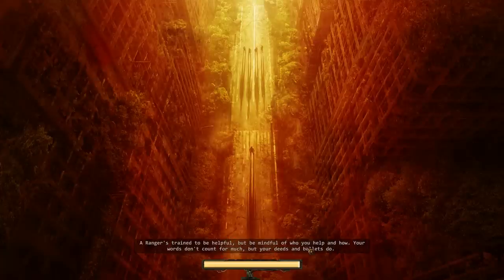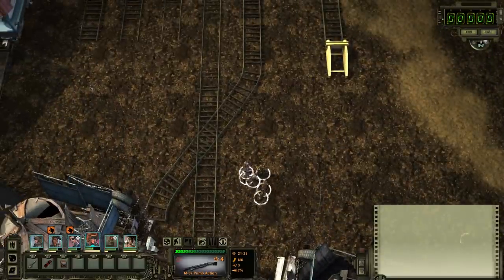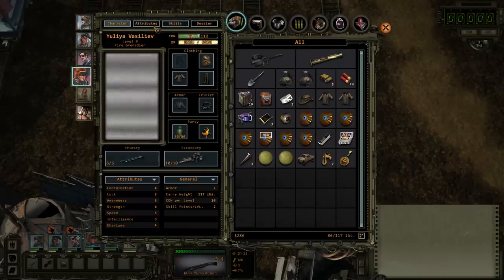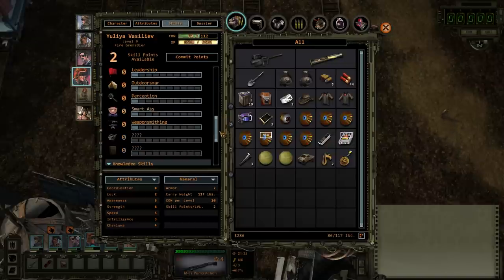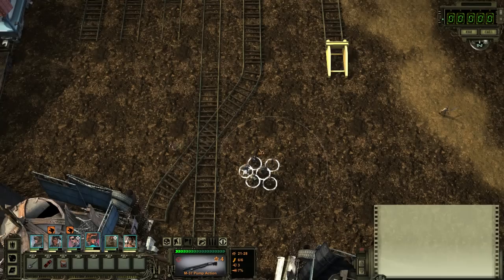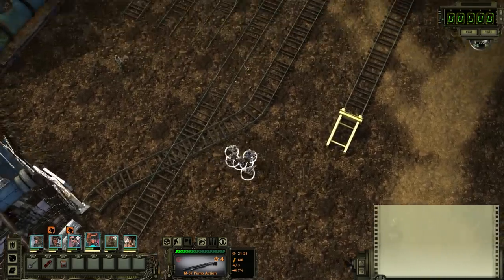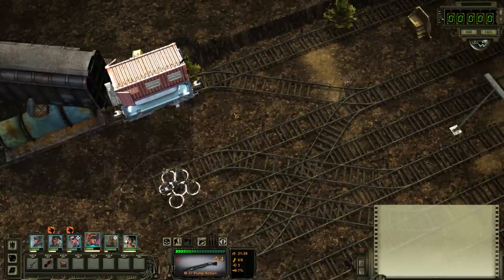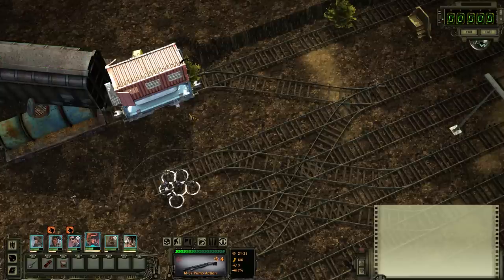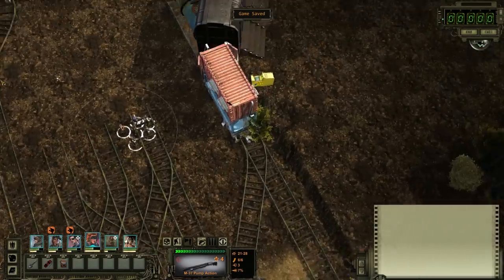Your words don't count for much but your deeds and bullets do. My words don't count for much - so is the help screen basically telling me: I know you have multiple skills for talking, like kiss ass and hard ass and smart ass, but they're pretty much pointless? Rude help screen - it's probably right though. I guess I'm supposed to go to Kekabah to ask about Jesse. I feel like something horrible is going to happen when I do that though. I want to read this John Henry thing first - but before any of that let's go return the CDI.